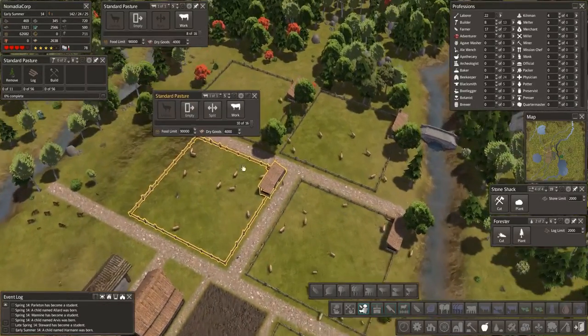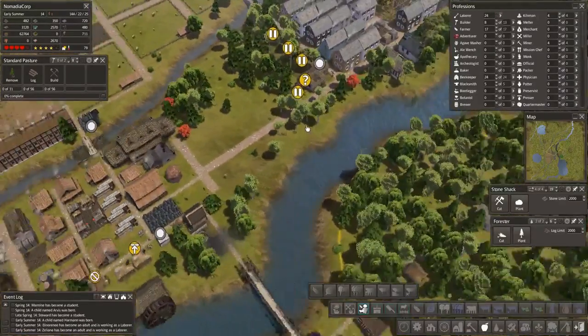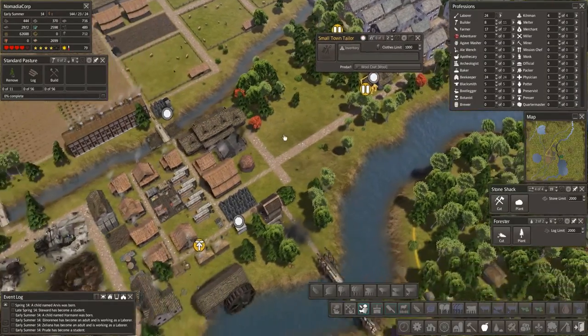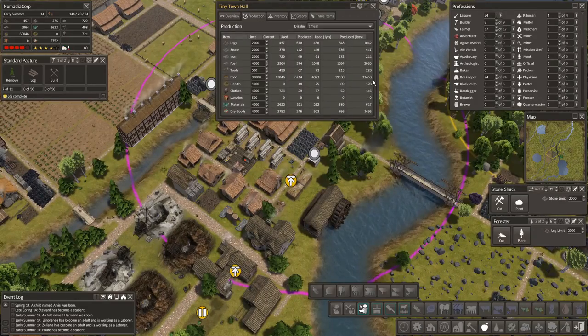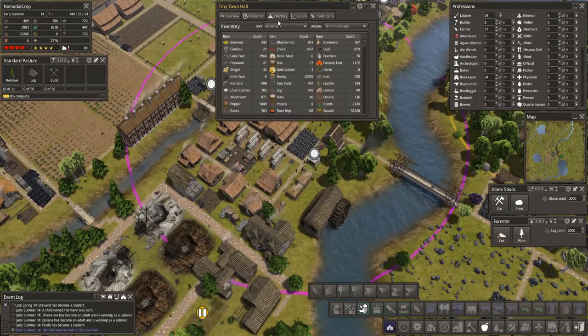This one's getting there — 10 out of 16. Wool is going to start picking up a little more — that's good. Let's look at our situation for homes. 89 families, 62 homes — I still need more. Production on food — wow, we have so much production. How are we doing on wool? More nomads. Jeez Louise.